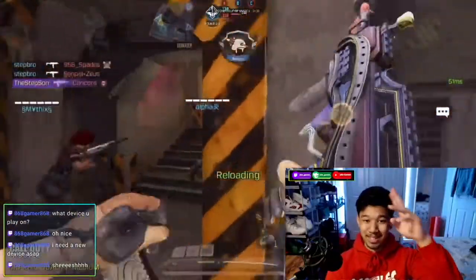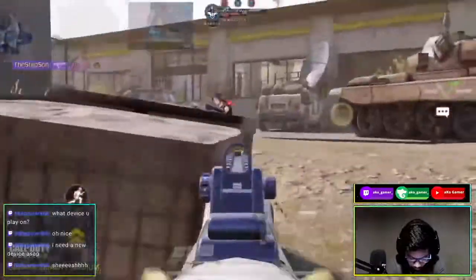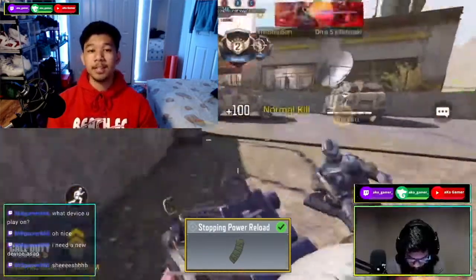Anyways, hope you enjoy. First up, my first attachment for the Type 25 is the Stopping Power, which makes it a four-tap from short to mid range and honestly makes the time to kill faster than what it already is.